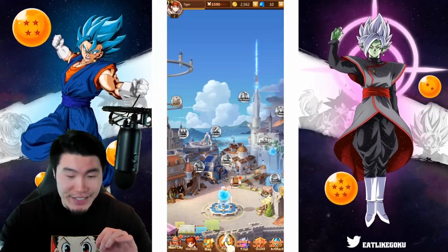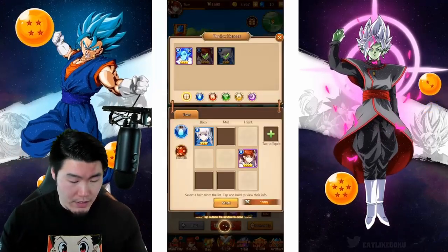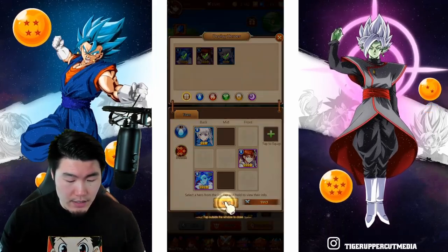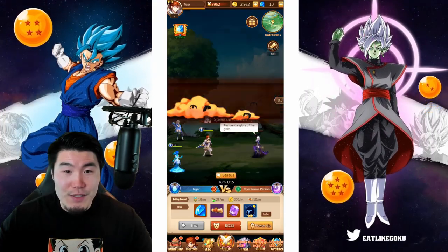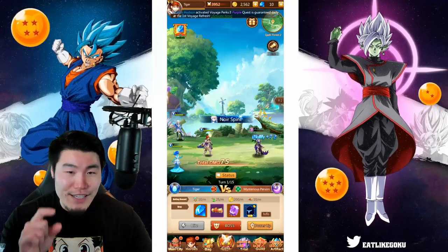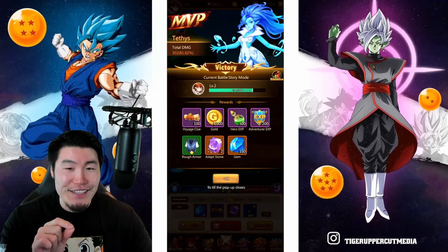Time to set out on an adventure again. Let's see what this four-star hero can do. Add her to our team and start. The boss uses Tsunami — wait, no, that was us. I'm guessing Tsunami is one of Tethys' skills.